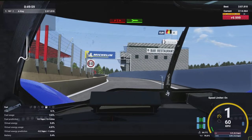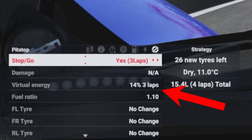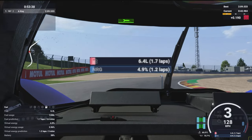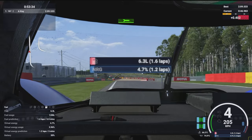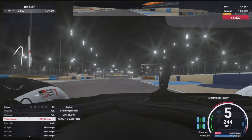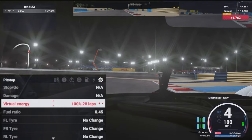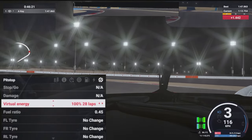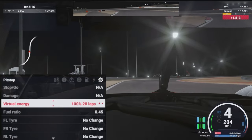You can refill your virtual energy bar during a pit stop just like you would with your car's fuel. The easiest way to look at virtual energy and fuel as a beginner is to make sure they're the same amount when you start a race. For example, at Bahrain, a full bar of virtual energy lasts about 27 laps, so you should put about 27 laps worth of fuel in the car so that they run out at about the same time before you need to pit. I'll explain an easy way to calculate this later in the video.